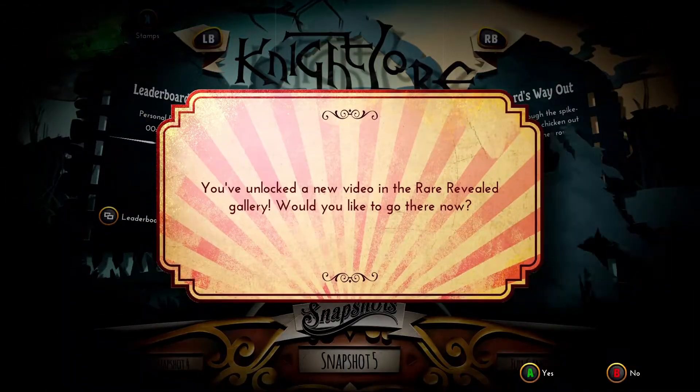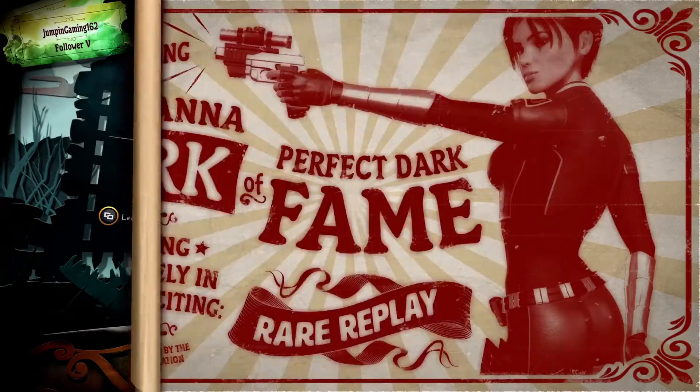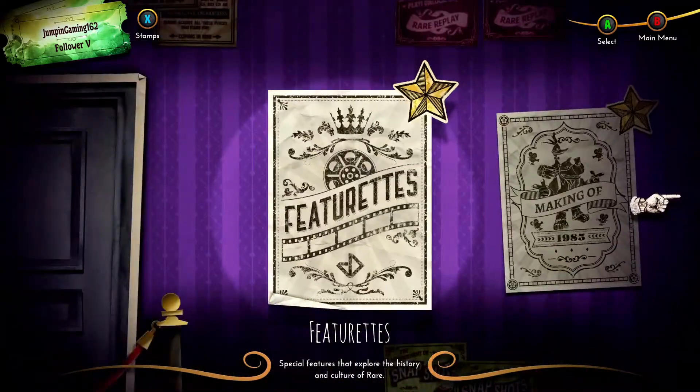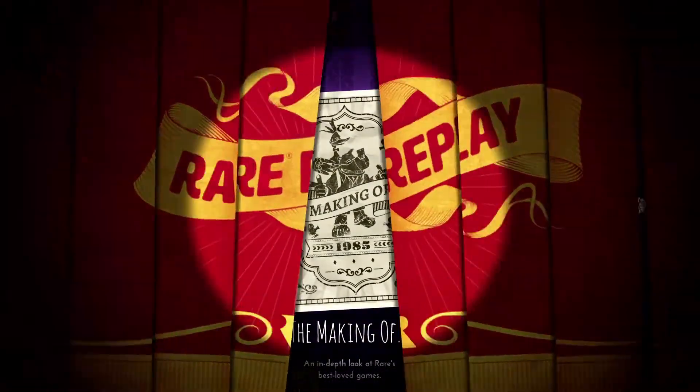If you have done all the games and snapshots up to this point in order, you will have reached rank 10 in your stamp collection card. To unlock an achievement, head over to the making of videos. You don't have to watch them if you don't want to — just click on the video, then back out, and it will register. There are 7 videos in total to view.